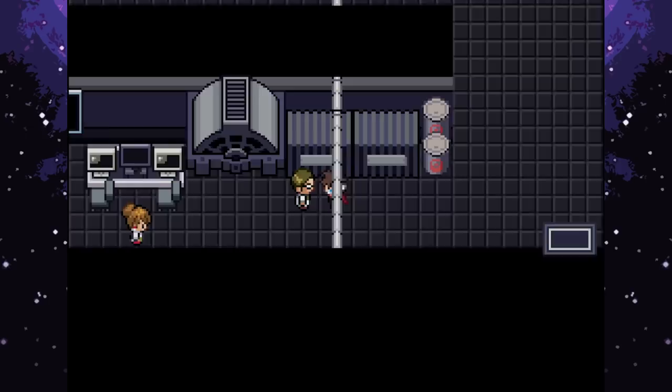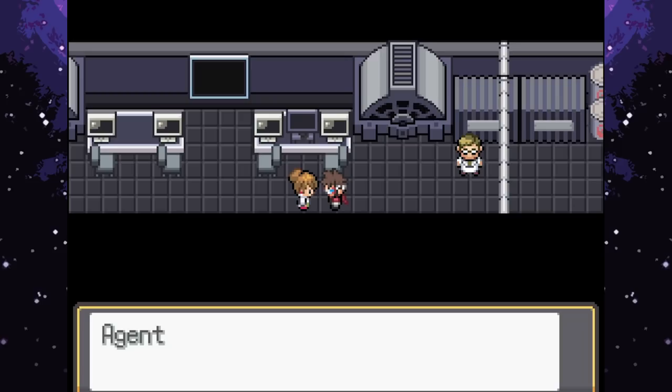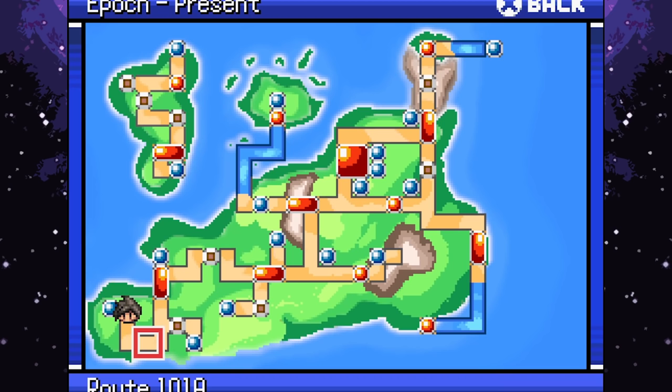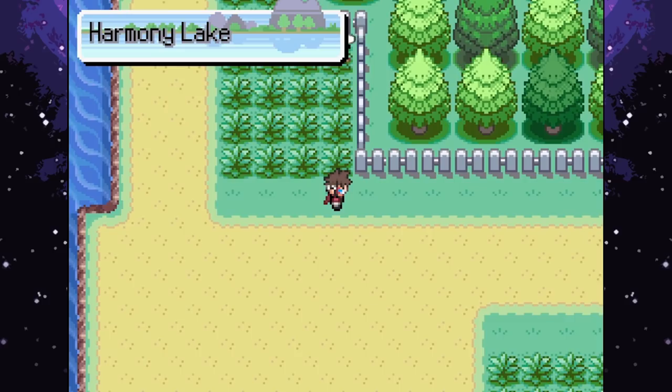Now leaving the lab and heading toward Stonecrest Museum. Checking the map - Stonecrest City is down and around, but wondering if we can head to Harmony Lake first and check out what's over there. Heading that direction to explore before proceeding with the main mission.